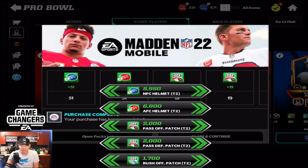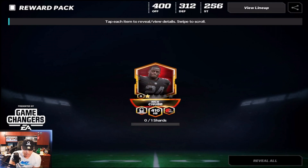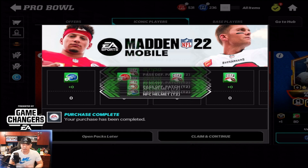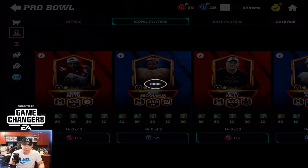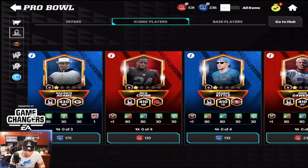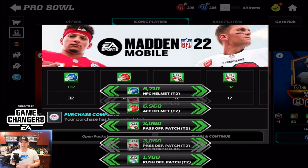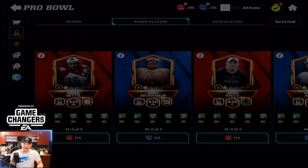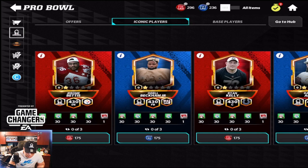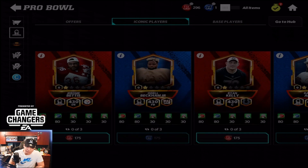Moving on to our lower overalls — first up we got Nick Chubb, a brand new running back. I guess Bo Jackson or Barry Sanders is going to be leaving the squad, but we got Nick Chubb at 410 overall — very sweet. We also got George Kittle at 410 overall. We're doing the Pro Bowl theme, so why not let it fly. Then we get Dion Dawkins our offensive tackle and finally Lattimore, getting the last players.